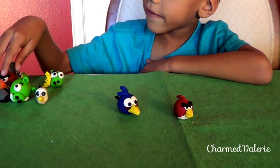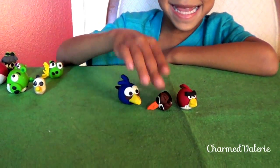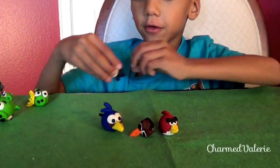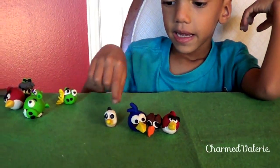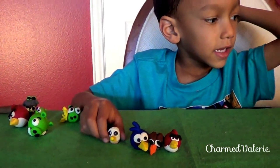The next one we have is Blackbird. His power is he explodes. And for Redbird, whenever you launch him, he drops egg bombs. And whenever he's dead, he's all squished up.